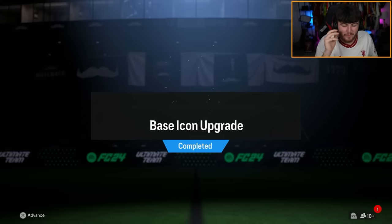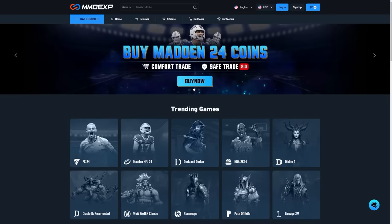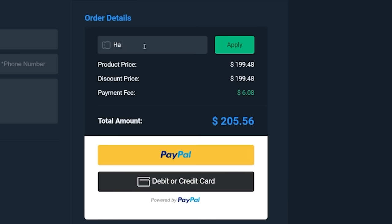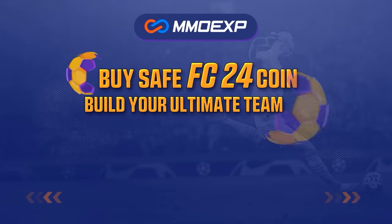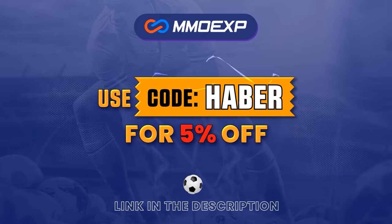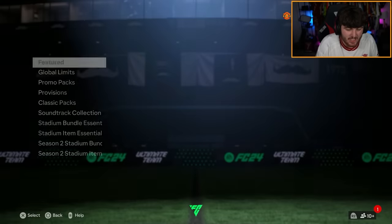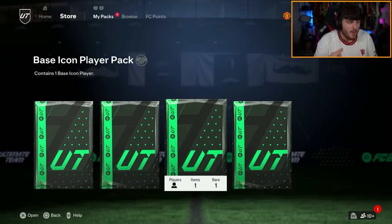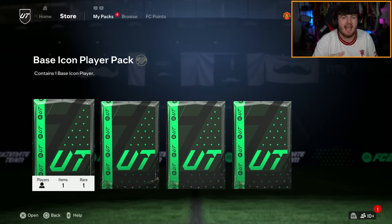The base icon upgrade has refreshed and we're going to open up three packs on my account and a bunch of others to see what we get. If you're looking for cheap, fast and reliable Ultimate Team coins, check out mmoexp.com — link in the description, save five percent using code HABER. It's the same requirements as last time: an 87-rated squad and an 86-rated squad with an inform. Let me know in the comments what you get in your base icon upgrade packs.